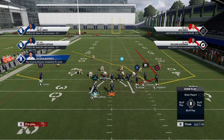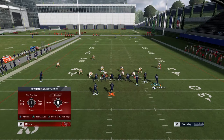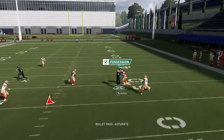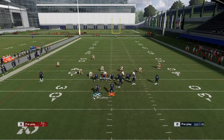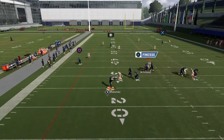If we expect our opponent to be in Cover 3, we can put Thomas on a post and Hopkins on a flat. This is the first setup — we can throw it right in that window. Another read: if your opponent's user guards the wheel route, we can fit in that post route right there on the sideline. That's a very consistent throw.